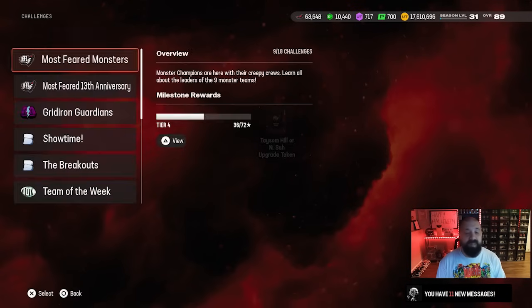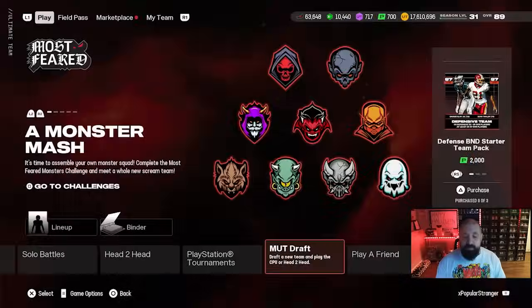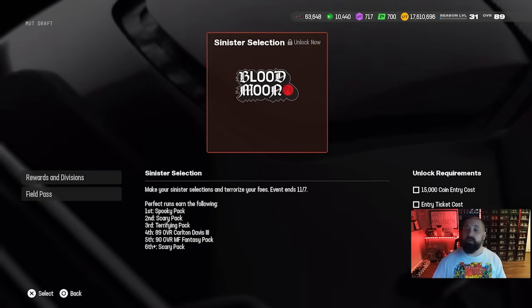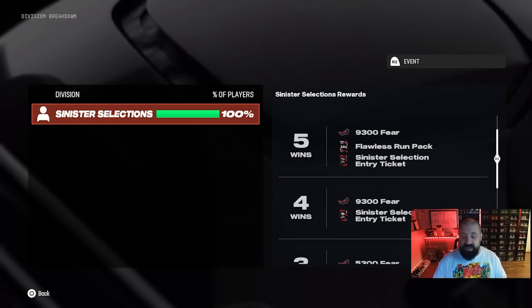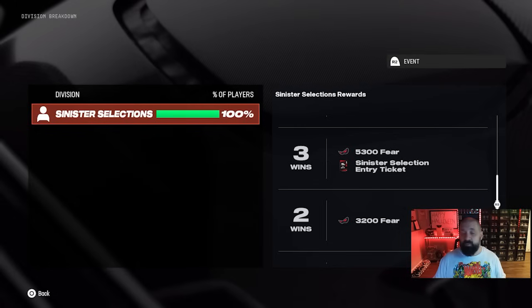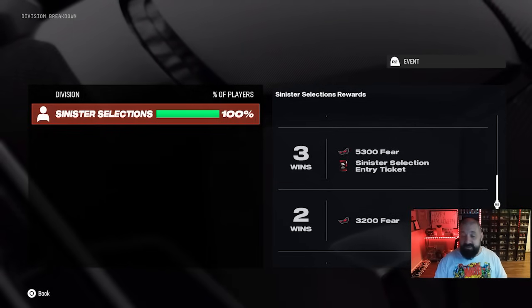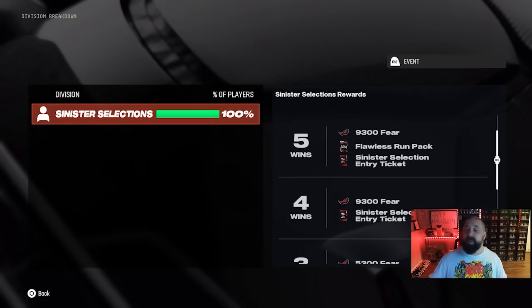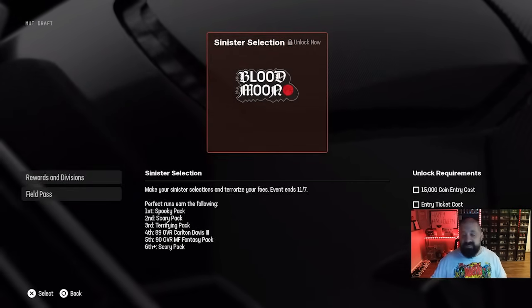Solo challenges have milestone rewards as one of many places to earn fear currency. Playing through solo battles and solo seasons also have packs with fear cards that give you currency. The MUT Draft game mode requires either 15,000 coins, an entry ticket, or fear currency to enter. Every time you get at least three wins in a single run you get 5,300 fear plus an entry ticket, so you can essentially keep re-entering. If you go above and beyond three wins the payouts are better, and you can earn unlimited fear and unlimited entry tickets.